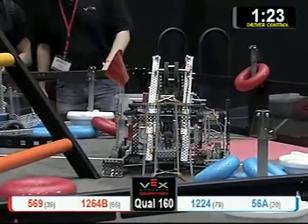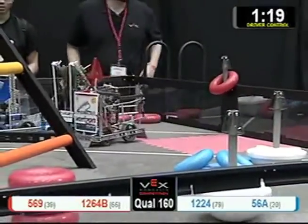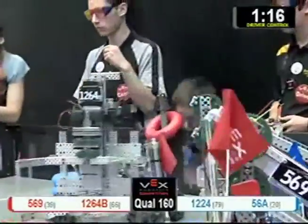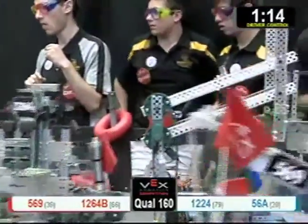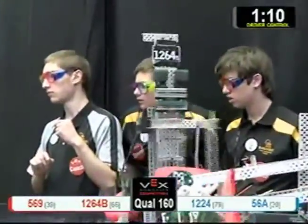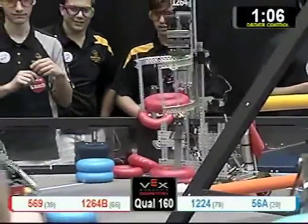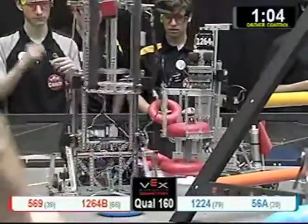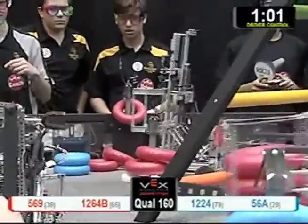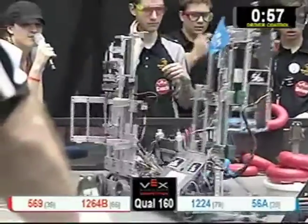569 is with the Red Alliance — that's the Nighthawks Robotics Club. They're trying their best to get over to find some red tubes. 56A, that tall robot, is blocking the view from the red driver's team. Red team — kind of a good tactic. They score, and red team scores again.